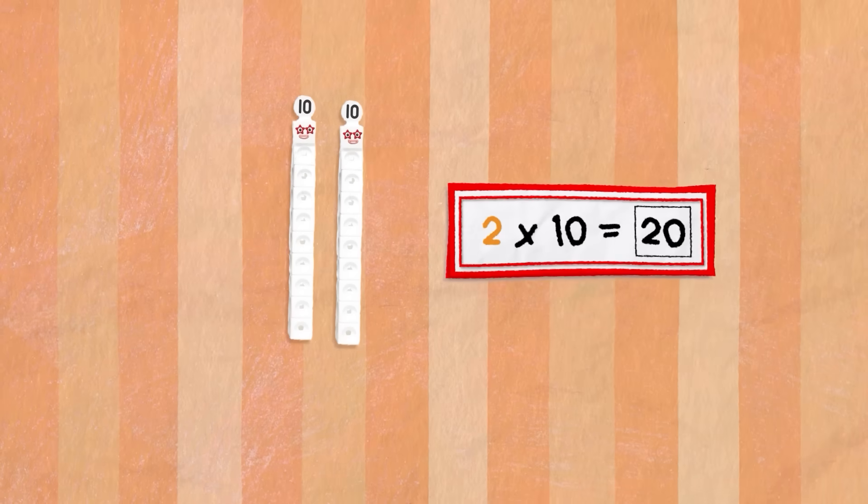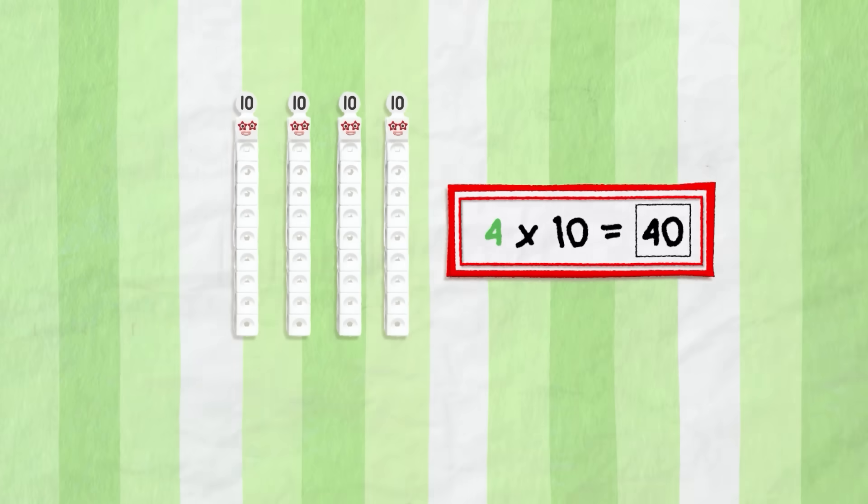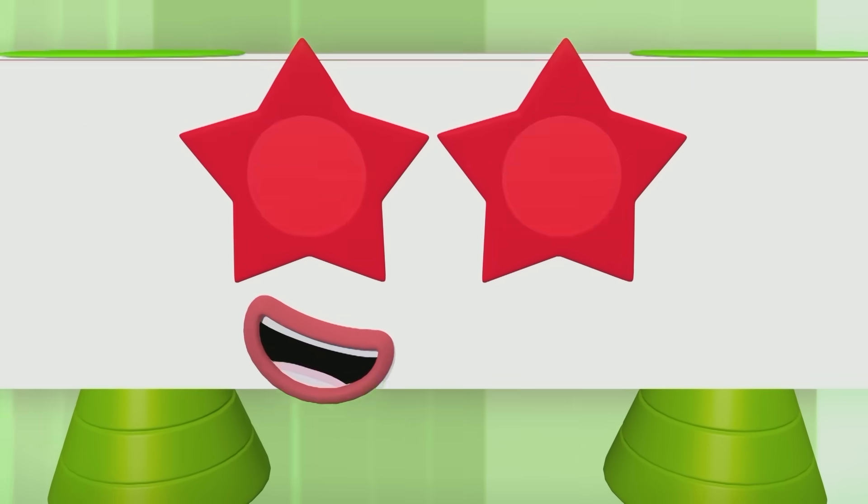...is 10. Two 10s are 20. Three 10s are 30. Four 10s are 40. Heroes with zeros, heroes with zeros.